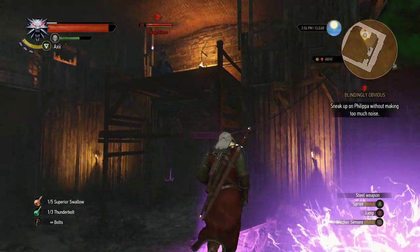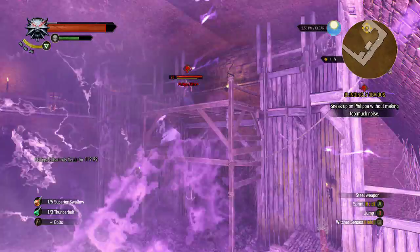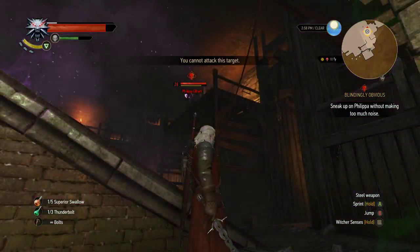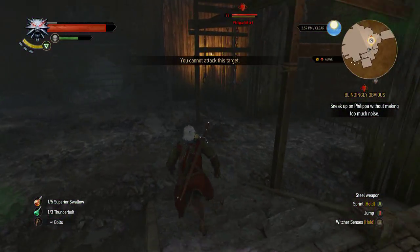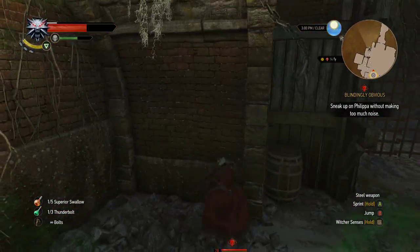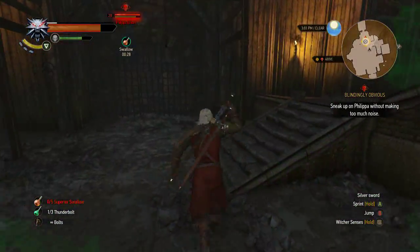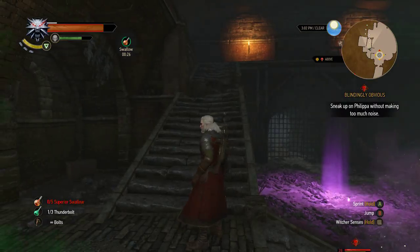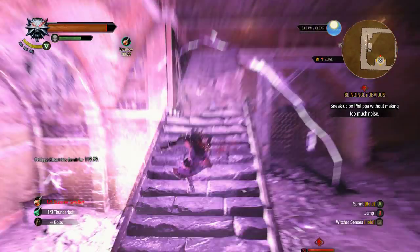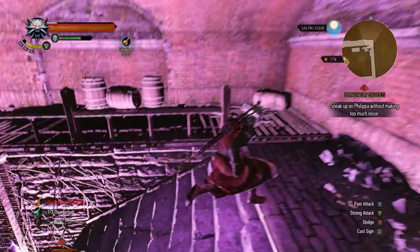Hold on. I'm not wanting to attack the target - I'm wanting to use Axii. What the hell? It wants me to go up the stairs but there's a gap in the stairs. She's attacking me so I can't go up. Put the sword away! Ow, stop. There we go.